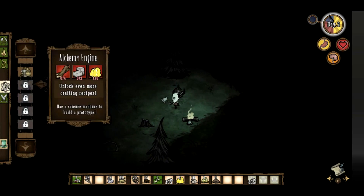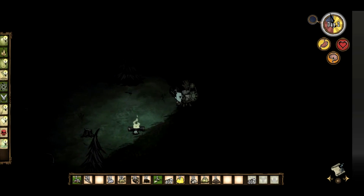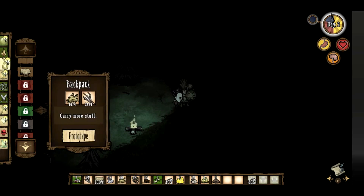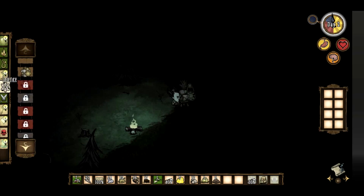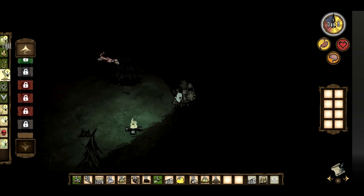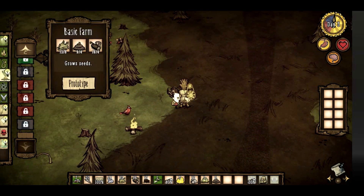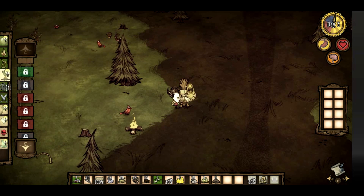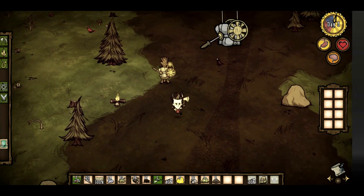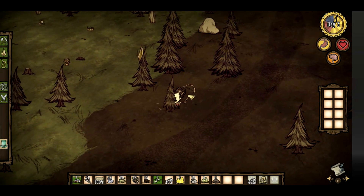I should get my science machine set up — that's right, that's why I was looking for gold in the first place. Now we can craft a bunch more stuff. I can make a trap, I think I'll go ahead and make one of those. I can make a backpack so I can carry more stuff, I'll make one of those too. A shovel might be useful at some point. I can make a basic farm, though if I gather a few more supplies I can make an improved farm, so I'll just save up for that. I should also start saving towards a log suit, because that'll provide me with defense from things that want to murder me.